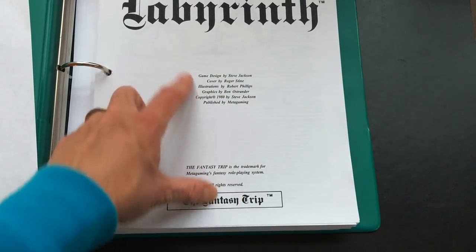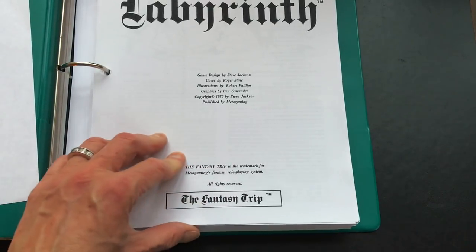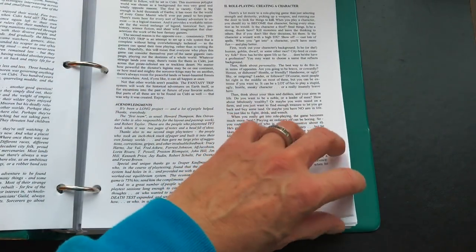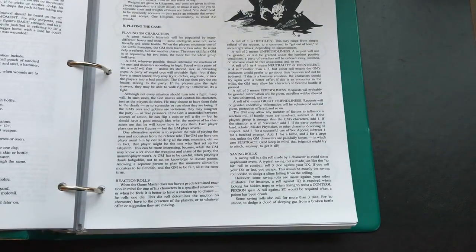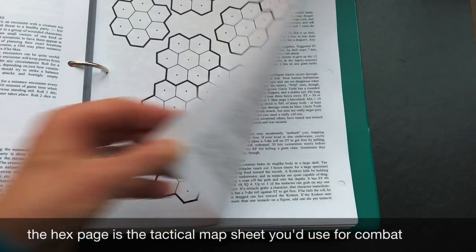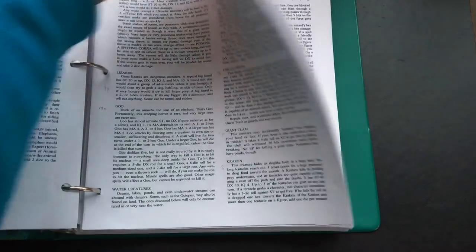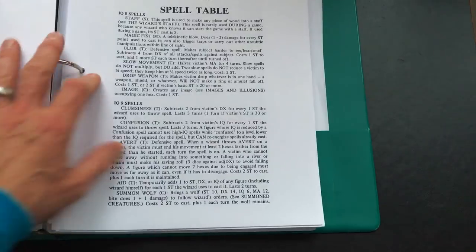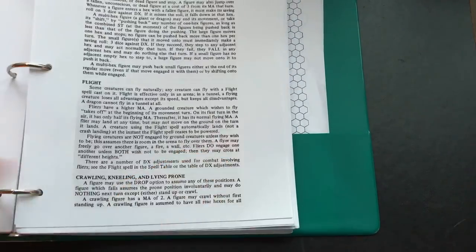The In the Labyrinth system was basically for the GM. It contains explanations for the person running the game as well as selections you can use to enhance the rules you may be using to play your adventure. Wizard contains the magic rules.